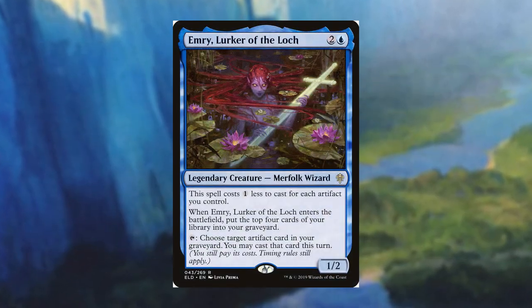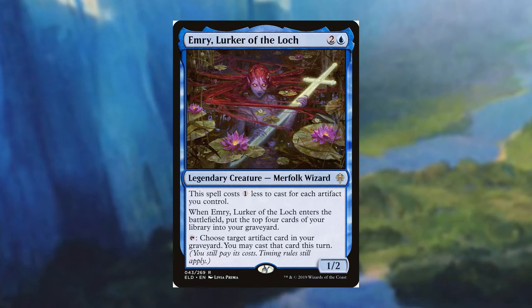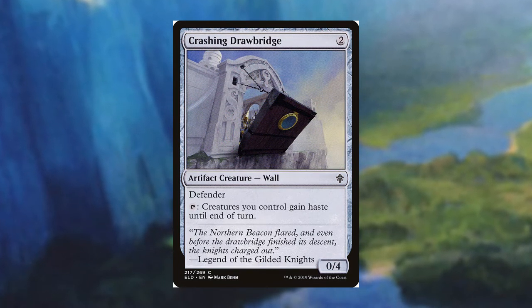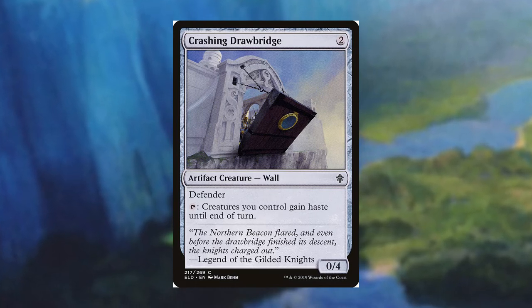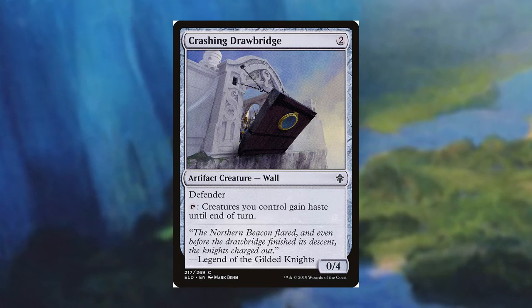I also like Crashing Drawbridge from Eldraine — not as a wall I would sacrifice to Geralf, but I'd keep it on the field as a way to give Geralf and any zombie tokens haste once they hit the board. The drawback Geralf has is that he doesn't really have any card draw in his abilities, but since this is going to be a mono-blue deck, there are plenty of card draw options available.